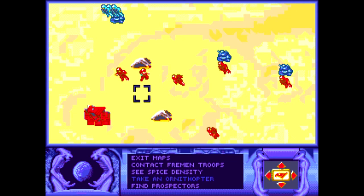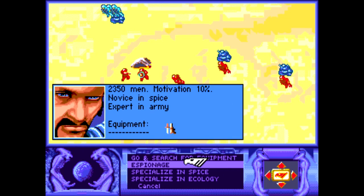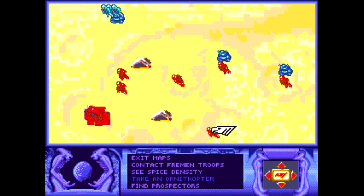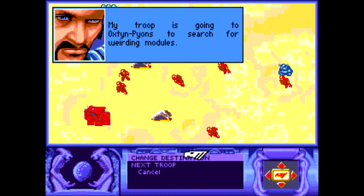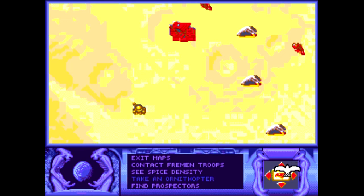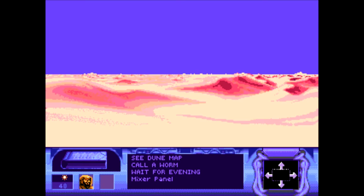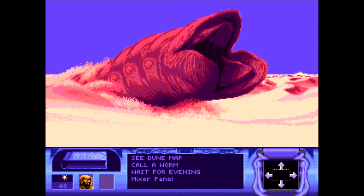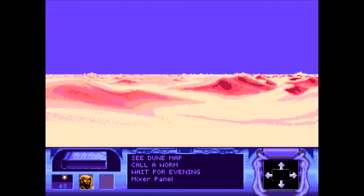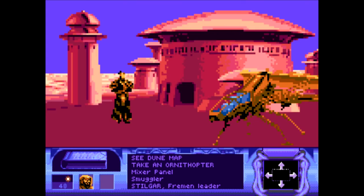Let's go to the smuggler to see why they have more weirding modules — we need at least three more, and even more later when we increase our army size. Military equipment isn't that expensive compared to ornithopters. A message has arrived — let's talk to this smuggler first while we're here. 'Good to see you. It's been many days. Let me see if I have something for you — I have weirding modules for trade.'